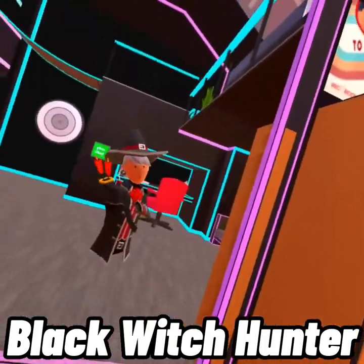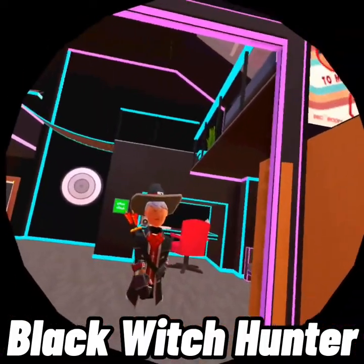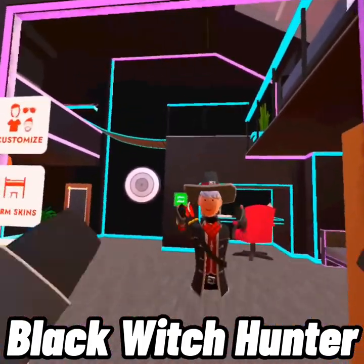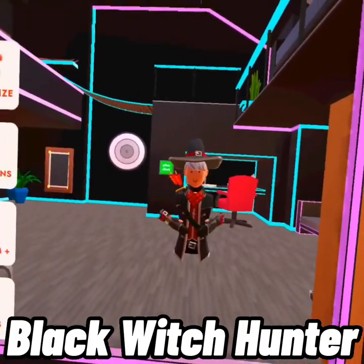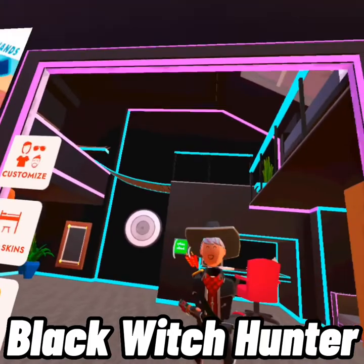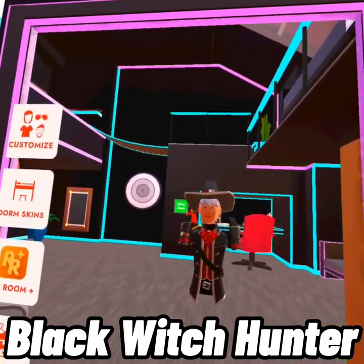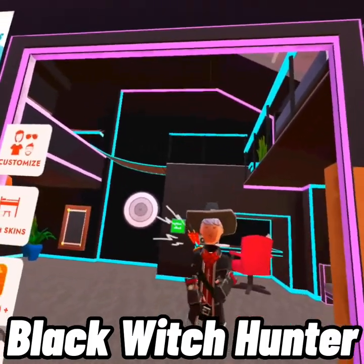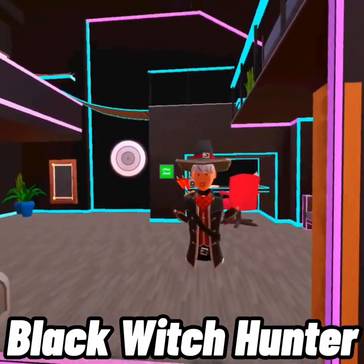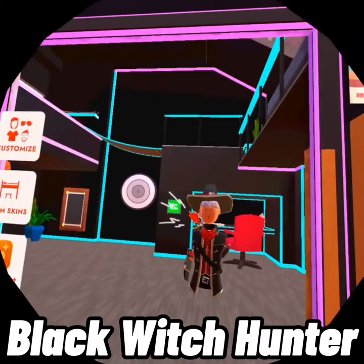Next we have Crimson Cauldron. Spoiler alert — we're going to upgrade the wizard to this outfit. You get the gloves, the hat, and the robe. You get the black robe and then the hat and the gloves, and you need to beat it three times to get the whole set.